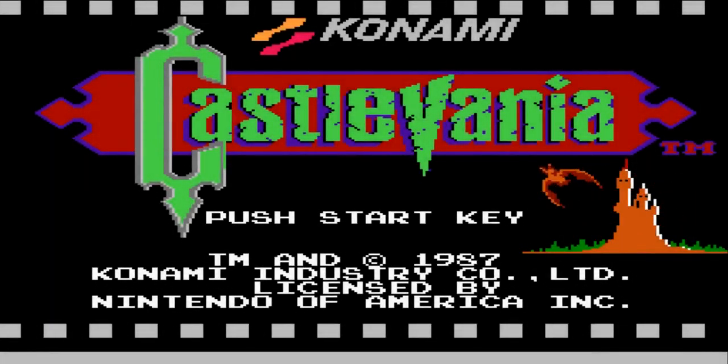I'm really bad at this game. I've only played this game a handful of times, so don't expect anything really awesome from me. B is your weapon, your whip thing, and A is to jump.